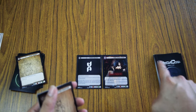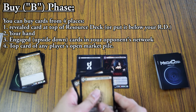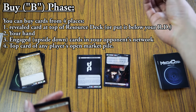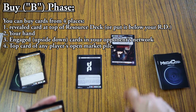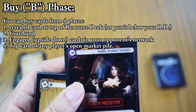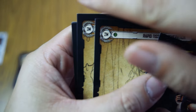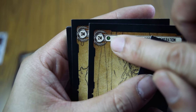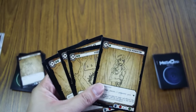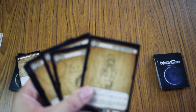B is Buy. In Megacorp, you can buy cards from your hand, or you can buy cards from your opponent as long as their card is upside down. Similarly, if your cards are upside down, they are vulnerable to being bought by other players — and if someone buys your card, you receive money equal to the card's valuation. Some cards have secondary costs with both a monetary value and a trade value. You can also buy the top card of any discard pile, known as an open market pile.